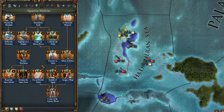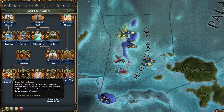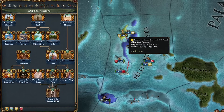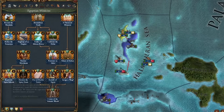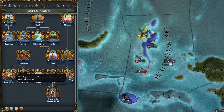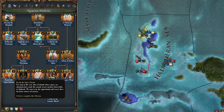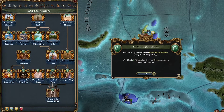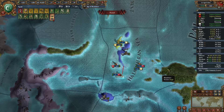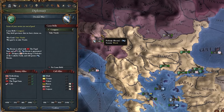I was able to vassalize both Ternate and Tidore. You may be asking yourself why, and that's because I had to complete the mission 'Reach the Spice Islands,' which requires us to own those two provinces. We now get one mercantilism for every cloves province we or our subjects own - so about three mercantilism. It's really not that worth it of a mission, but oh well.